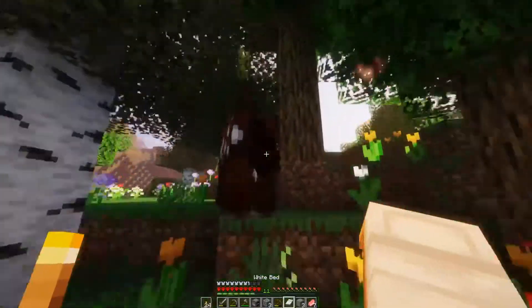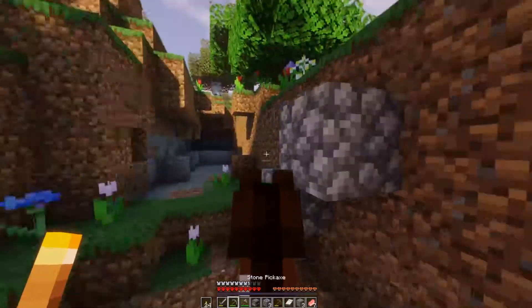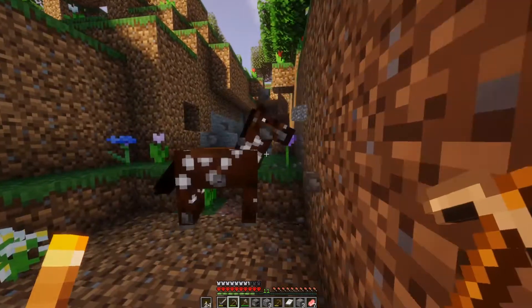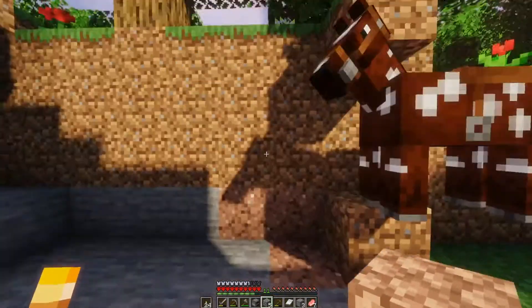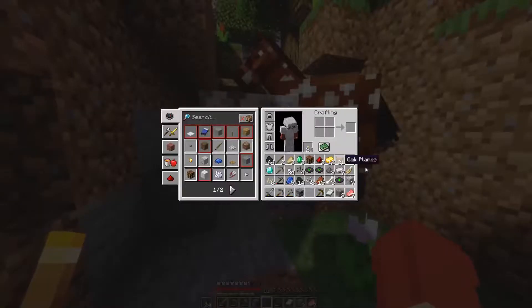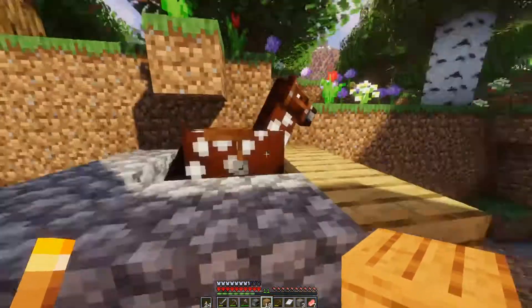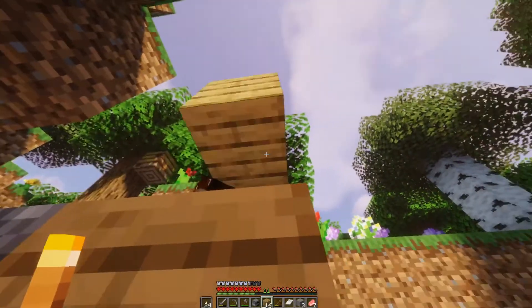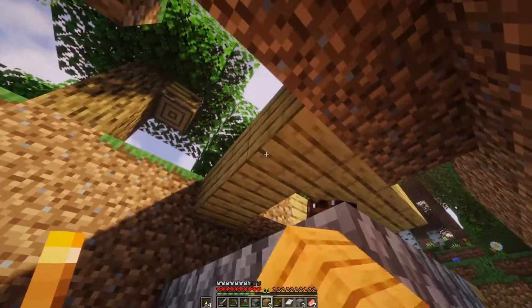My horse doesn't apparently like me — he keeps running away. So one thing I'm going to do is try and go into that cave in the next episode. How do I block him in? Can I block him in somehow? There we go — let me just block him in so he can't get out. There we go, perfect.